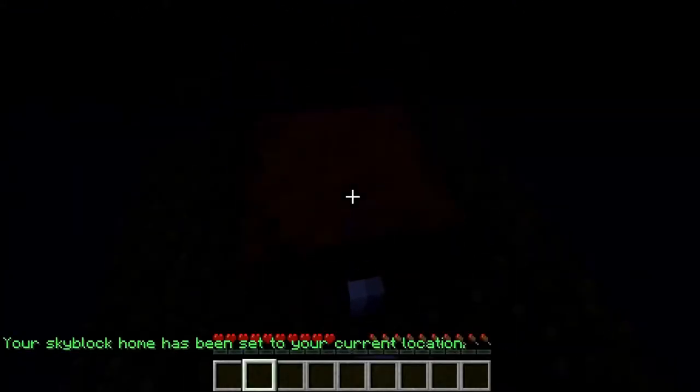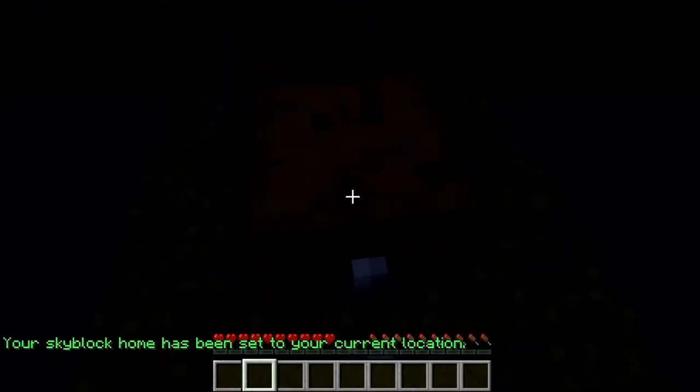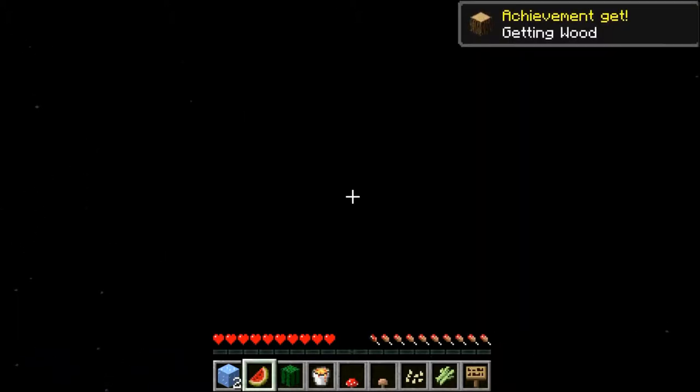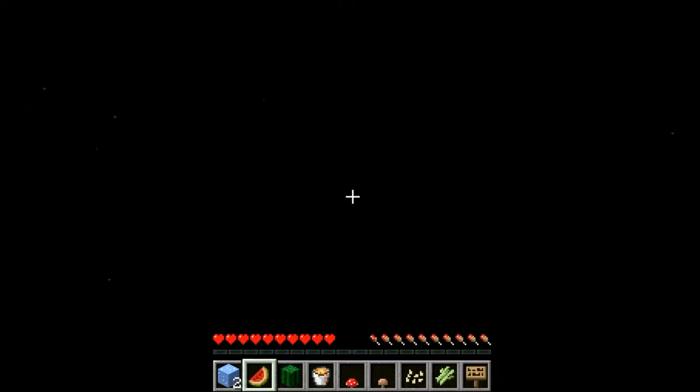I'll fortunately be spawned during the... night. I'm an idiot. We're going to start just with collecting some simple materials and then make a cobblestone generator, an island out of cobblestone, and yeah. I'll probably fast forward through some of the boring parts, like when I'm actually mining the cobblestone.